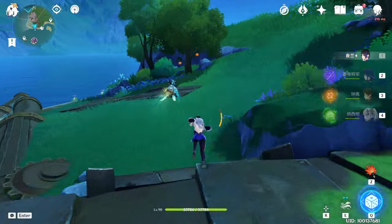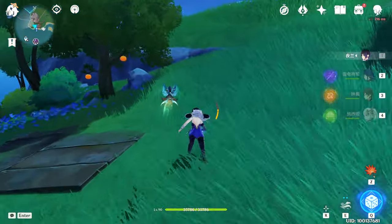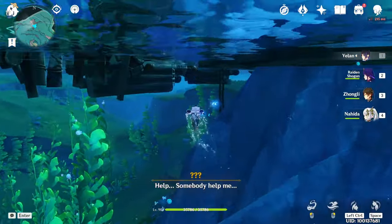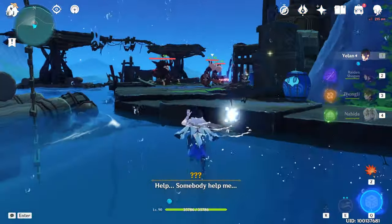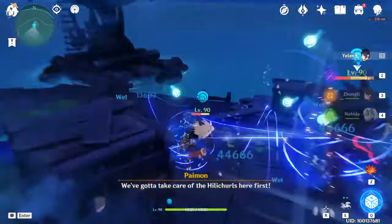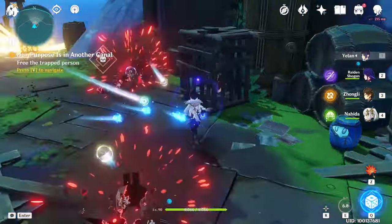The quest will tell you that a person is in trouble and you need to save them. As you can see, you can hear them calling for help — somebody help me! Let's go and save this person by killing the enemies here. After you kill them, you can open the cage.